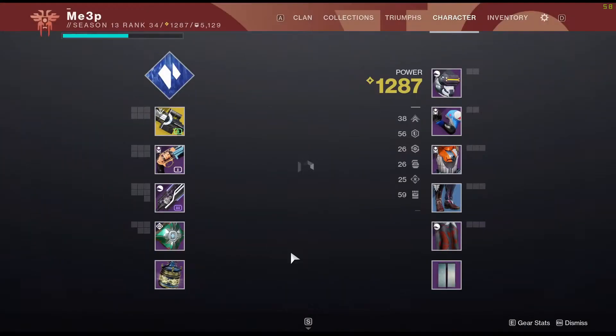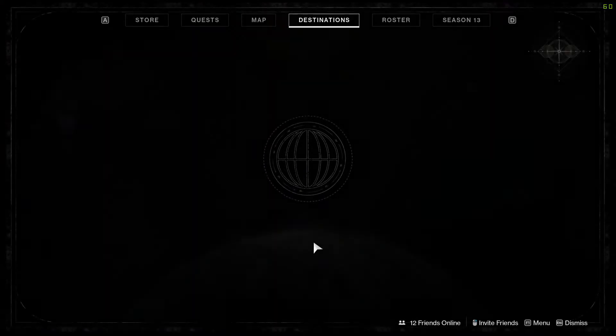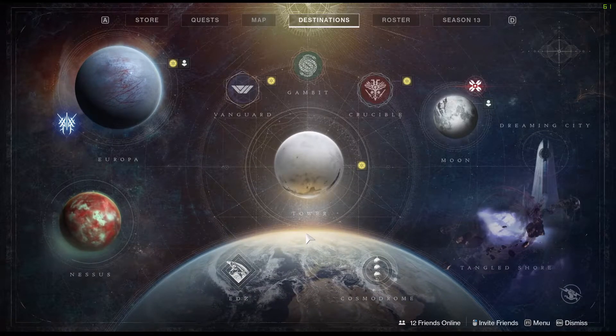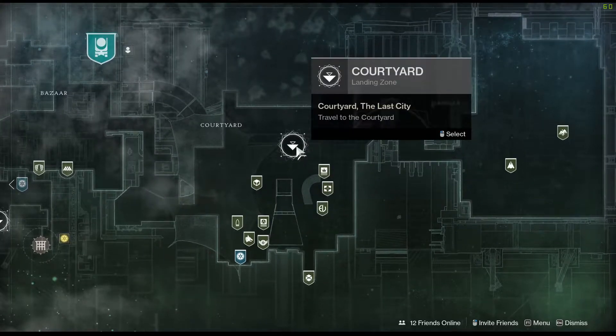So first, to get the Exotic Sniper Rifle, you will need 2 Ascendant Shards, 250 Spinmetal Leaves, and 1 Exotic Cipher — there's a quest for the Exotic Cipher you can get from Xur — and around 150,000 Glimmer. Once you have that, you can go to the Exotic Archive, or the Monument to Lost Lights, in the Tower.